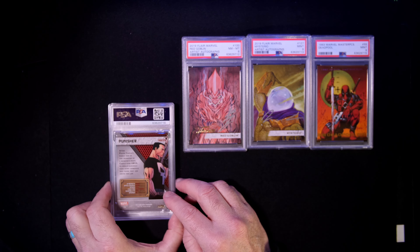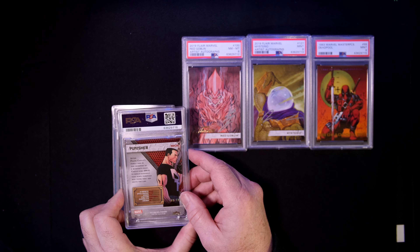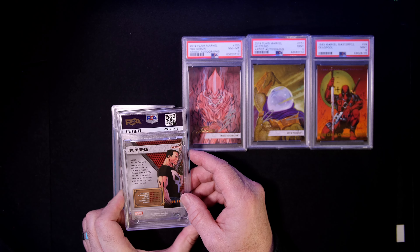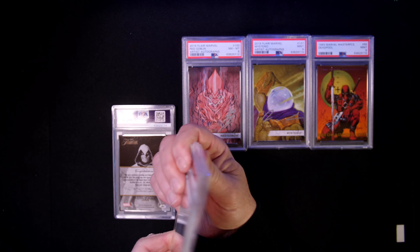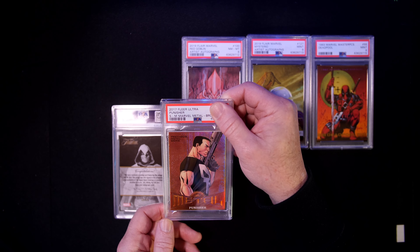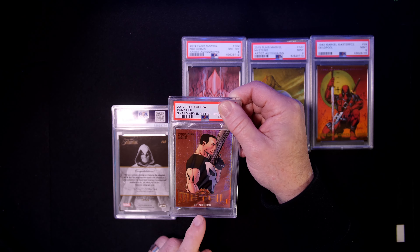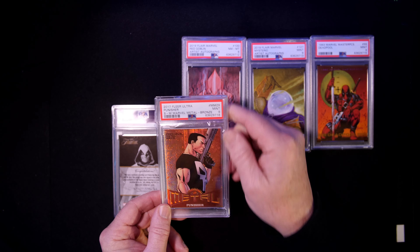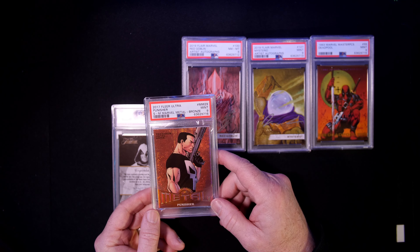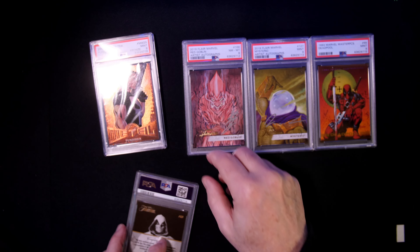Next up is my first PMG submission. This Punisher looked pretty good — it's a 2017 Fleer Ultra Spider-Man set, and I believe this is 109 of 199 or 189 of 199. I wish they would put card numbers on the labels, but they don't. I put it in one of those card savers and I don't know if that smushes the card. But a nine on a PMG — I'll take that every day of the week.